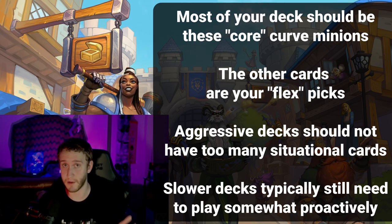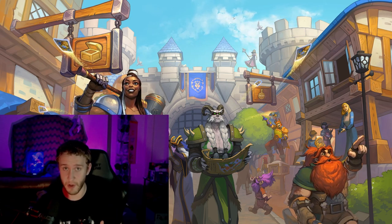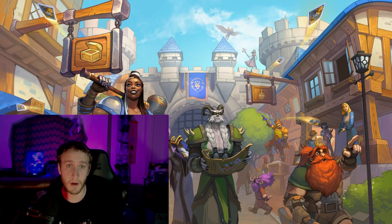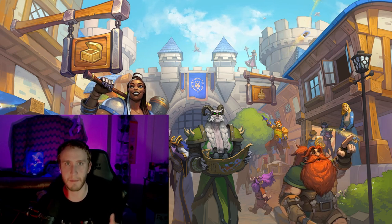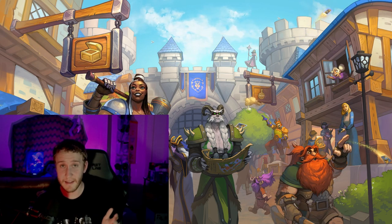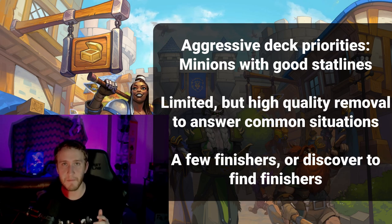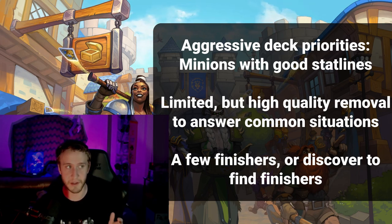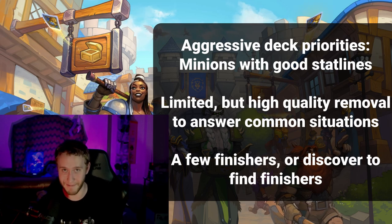Some factors you want to be thinking about both for your curve minions and your situational flex picks: generally how much taunt you have, how much heal you have, what the general stat lines of your cards are, whether you have discover, how much synergy-based stuff you have, whether you have area of effect damage, big removal, small removal, and situational stuff. In a more aggressive deck you'll care more about good stat lines, with a little bit of discover and removal just to answer certain situations. In a control deck you want a variety of taunt, healing, and a range of removal types.